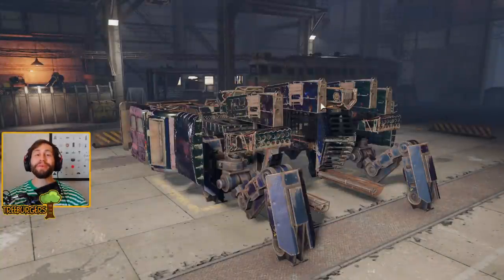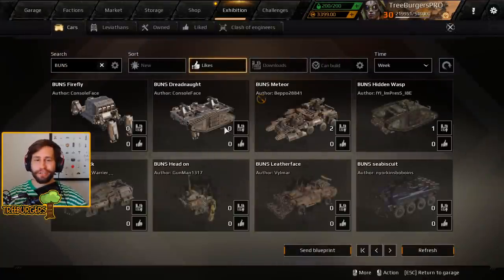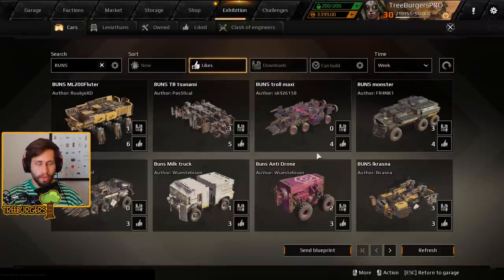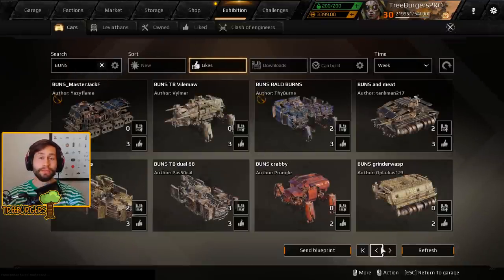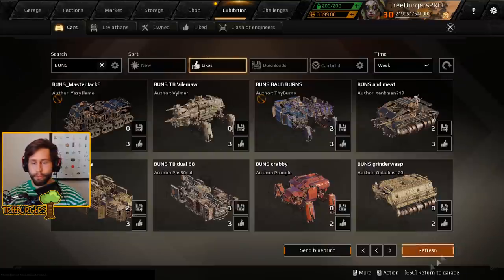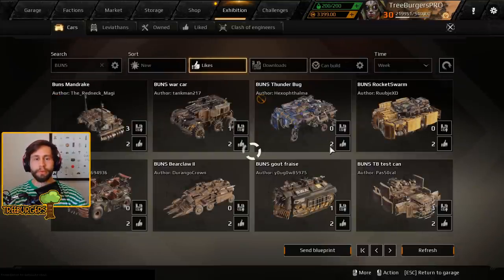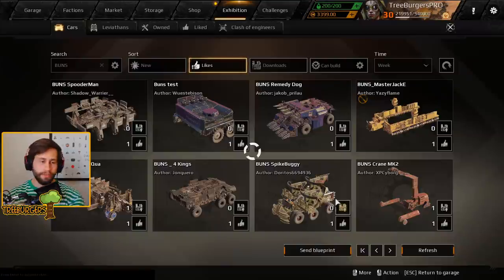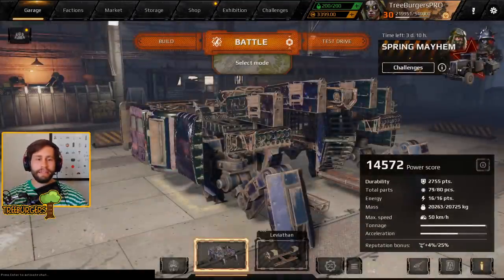Welcome back to Crossout and another episode of Playing With The Builds. You guys have submitted builds on the exhibition - keep them coming, there are so many right now which is great to see. I've picked out three different builds to have a spin with for today's video. If you want to try all of these, just search for 'buns' and you'll find plenty. If you want to upload your own, just add 'buns' to the front of the name.